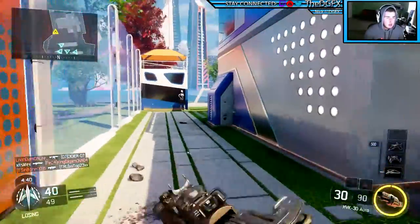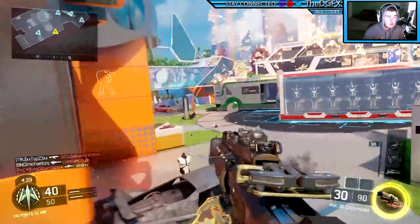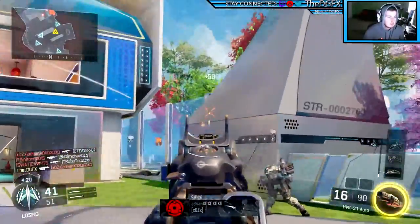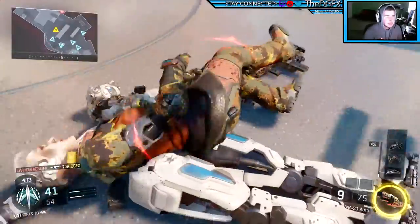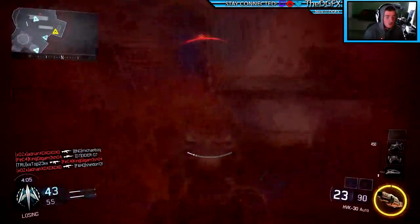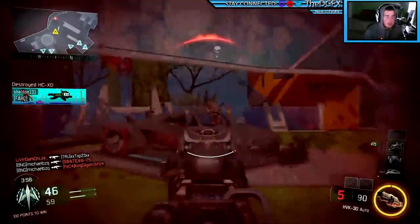Another tip is to use head glitches. People tend to hate on head glitches because it's really frustrating to be on the receiving end of them, but if you've got a challenge to complete, do what you gotta do. Head glitches are where you duck behind an object so basically only your head is showing. It's hard for enemies to shoot you down, and that's exactly why we're using it — it gives you more time to line up that headshot.